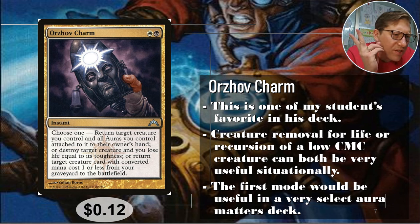Orzhov is really good at lifelink and gaining life in general, so you'll probably be able to use that removal without too much fear of losing life. The third mode returns a target creature card with converted mana cost one or less from your graveyard to the battlefield — it goes straight to the battlefield, which is nice, but one or less is very limited. Twelve cents.